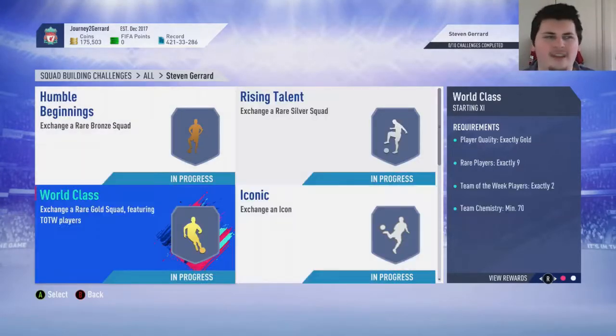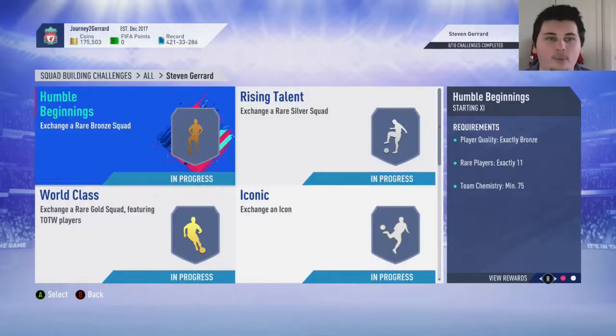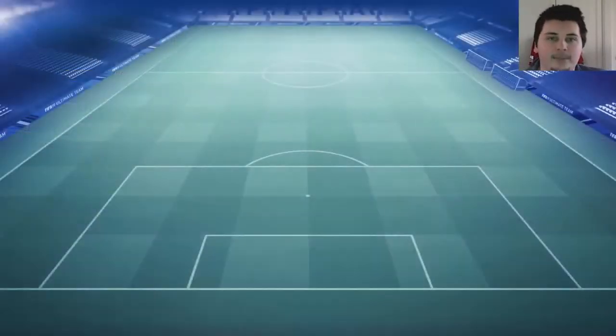Only if I get like Pelé, Ronaldo, or Ronaldinho or something like that, I won't put it in here. Even like Michael Owen or something, I'll probably put it in here just because I've got so many forwards. We have completely Humble Beginnings, Rising Talent, and World Class so far, so let's submit these.